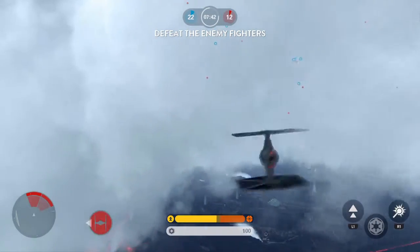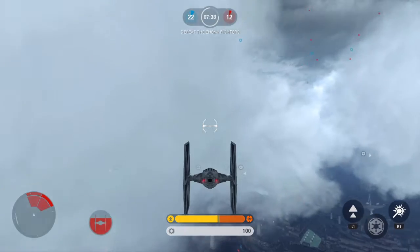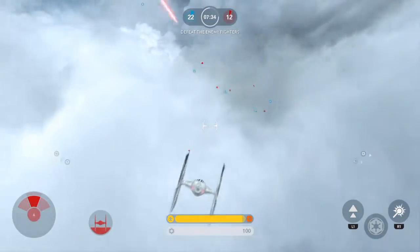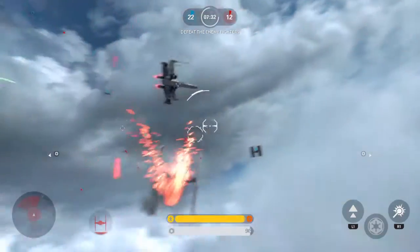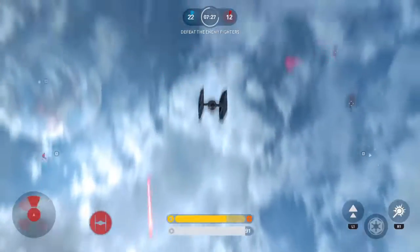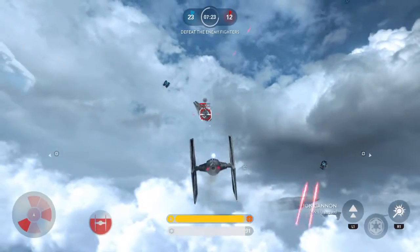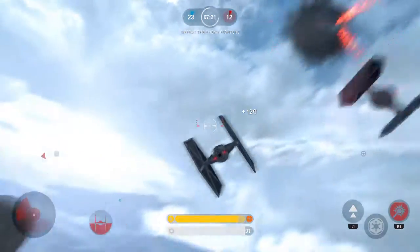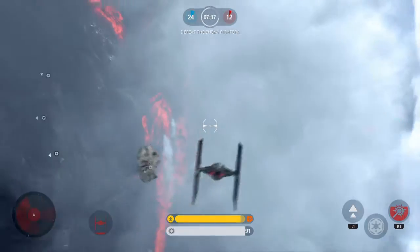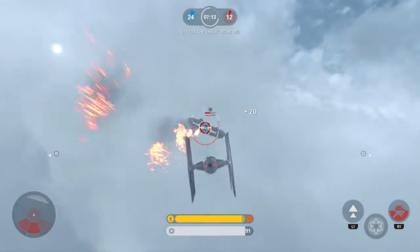This is how you do the spin things to dodge — I'll show you another one. This one shows how you go up and backwards, and I landed right at the Millennium Falcon. Let's try to pull up on the Millennium Falcon — may not be able to do it.